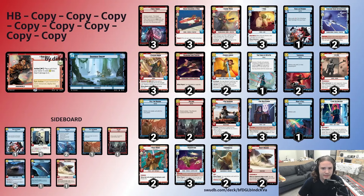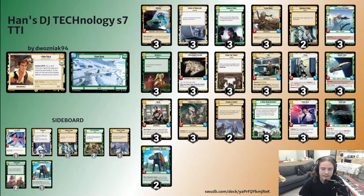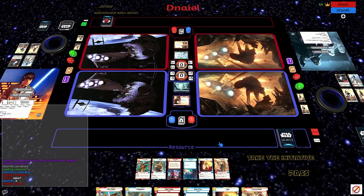This looks like a pretty standard and pretty solid build of Han. And on Dillon's side, he's also on Han, but a different Han — the Han one green. Not running the disarmed attack that we saw in Chicago, but running some pretty interesting stuff. He's got pretty much a full high-end suite in the main deck. He's got Rule with Respects in the sideboard. Two Change of Heart in the main deck, DJ Tech Combo, and no Ackbars. This should be a very interesting matchup, so let's get started.